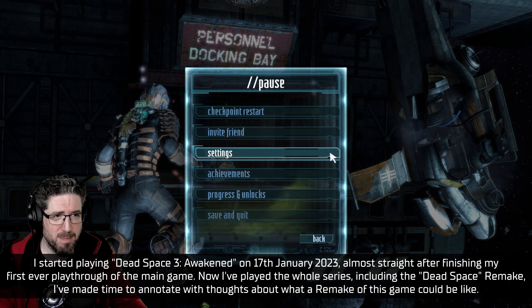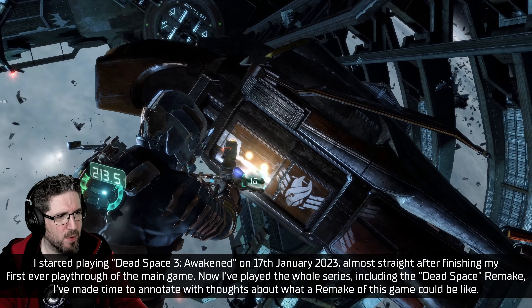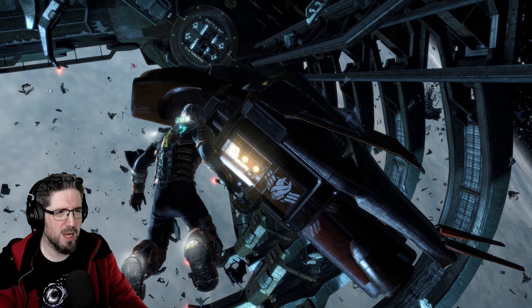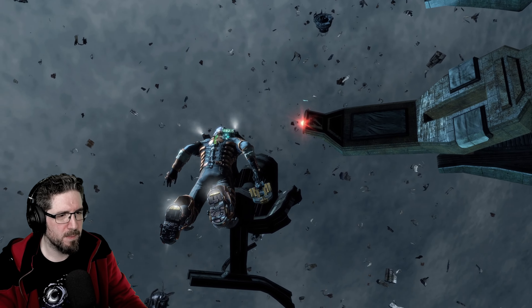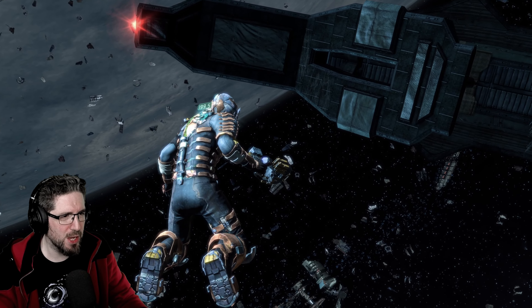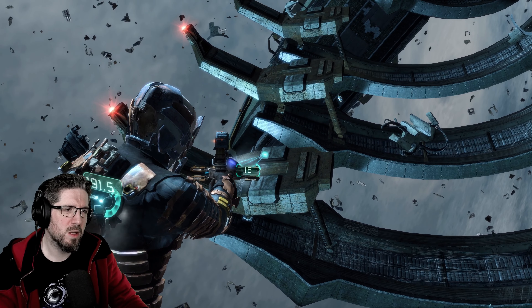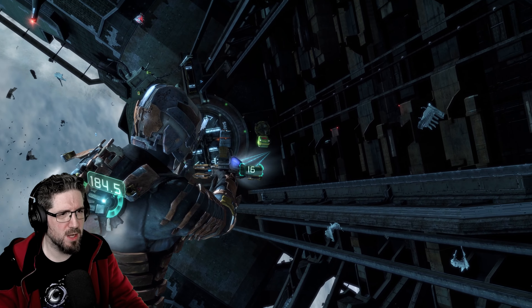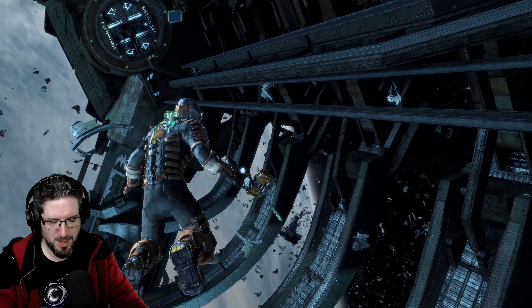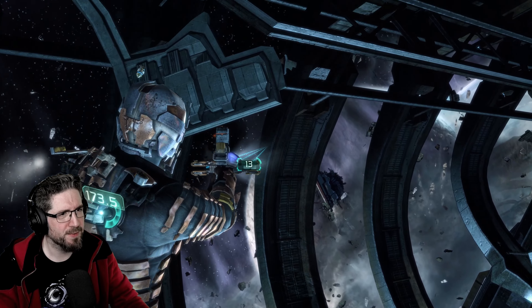Hello fellow humans, welcome back to the personnel docking bay. We are playing Dead Space 3: Awakened, and we are looking for our shuttle — or at least a way of getting out of this place. I'm going to take a very quick look for anything knocking around in space, because almost certainly there are mines. Which way am I? There's almost certainly something hidden out here.